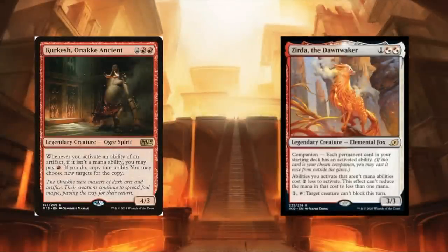Another card that adds value: Kerkash Onaki, Ancient. It allows you to pay a red to copy an artifact ability that isn't a mana ability. With some of the combos we've talked about, this will allow additional activations — either letting you go infinite earlier or getting more activations easily before you've gone infinite. Definitely worth considering Kerkash in the deck.